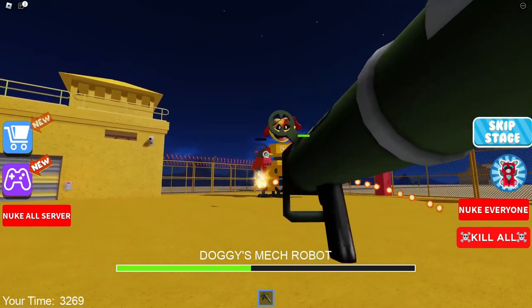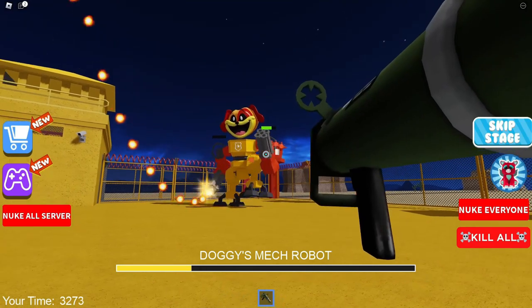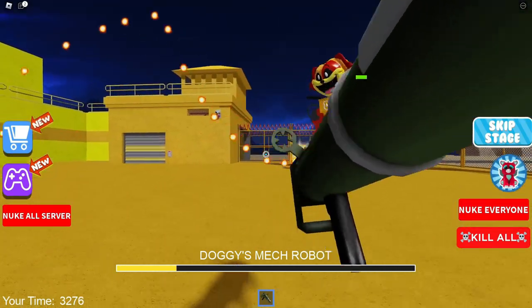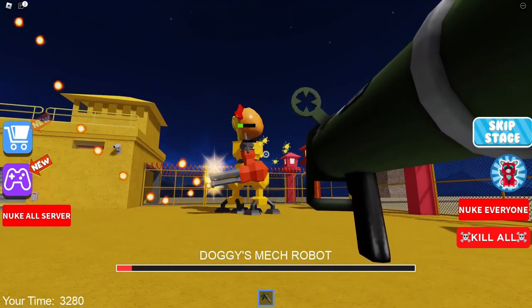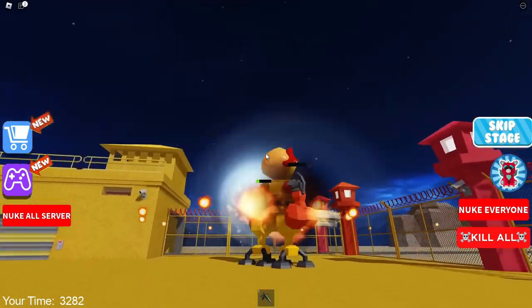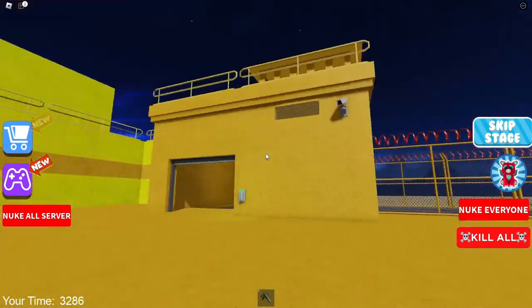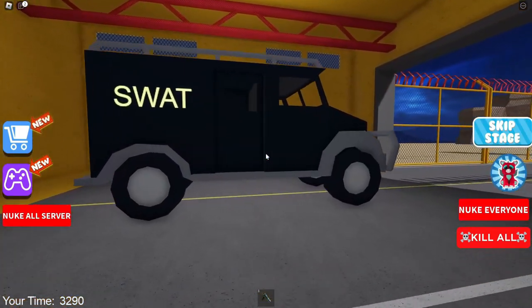Now let's defeat the final boss, Dog Day. Wait, is he standing in one place again? When will the creators of the map learn to make sure that the final boss doesn't stop but tries to catch up with us? This of course makes our task much easier, but the final boss fights become very boring. Wait, have you noticed that one of his hands is blocked and now he shoots from it all the time? It looks very funny. Now let's shoot at the second hand. There are only a few shots left to defeat him. We did it. Great Jax, well done. You shoot very accurately. I really love Dog Day and that's why I really like this map. Now let's move on to the next game.